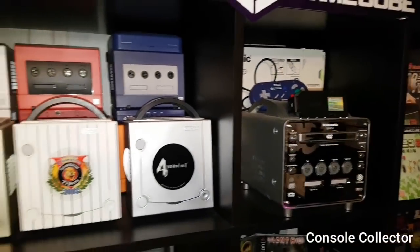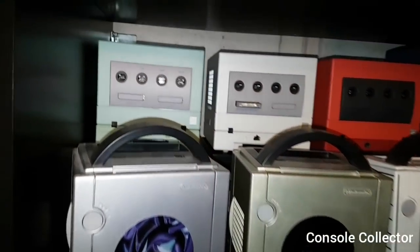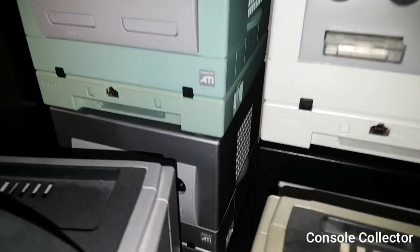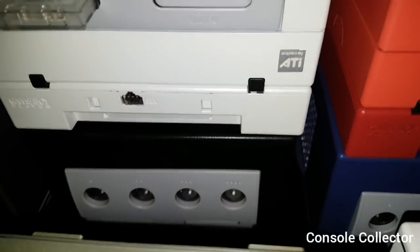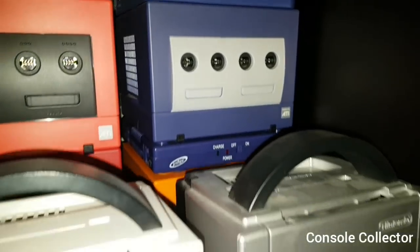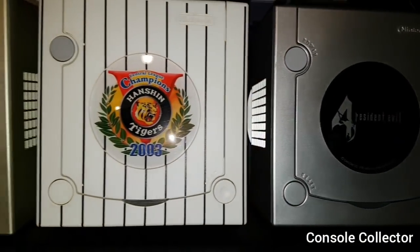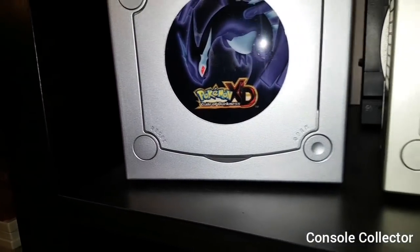Here is my complete GameCube console variation — the full variations. With matching Game Boy Players we have: Tales of Symphonia, Platinum, Crystal Chronicles, Pearl White, Black, the Char's, Indigo, Spice Orange, and then the Indigo with the matching portable screen and battery pack. Then we have the Resident Evil 4, Hansin Tigers, Starlight Gold, and just this jewel variant. And Pokémon XD.